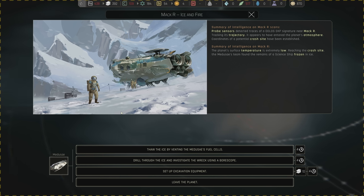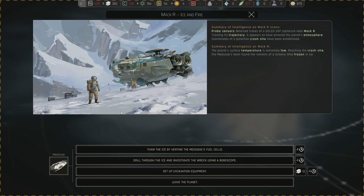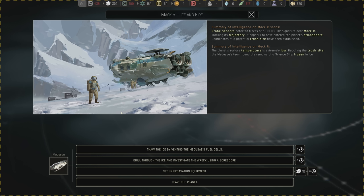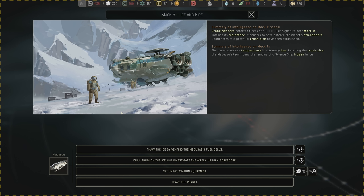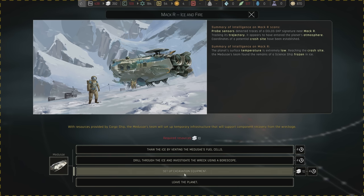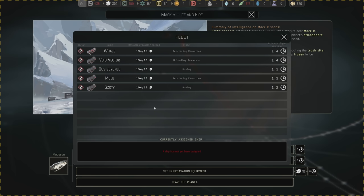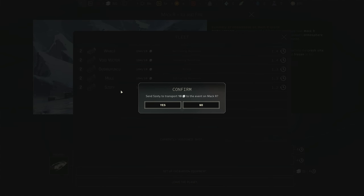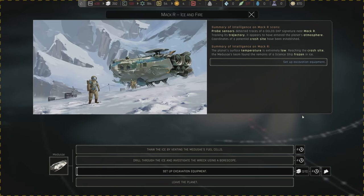Probe sensors detected traces of a Dolos EKP signature near Mac R. Tracking its trajectory, it appears to have entered the planet's atmosphere. Coordinates of a potential crash site have been established — so the Protagoras could have been here. The planet's surface temperature is extremely low. Reaching the crash site, the Medusa's team found the remains of a science ship frozen in ice. We'll set up excavation equipment and give them resources — Zotzy, you'll go do it.